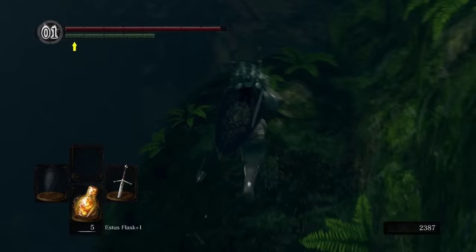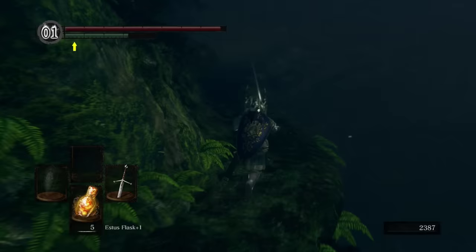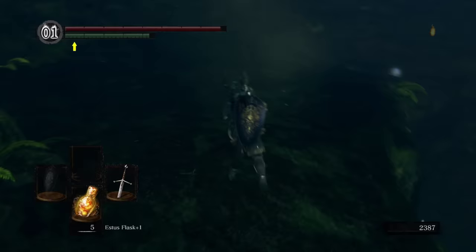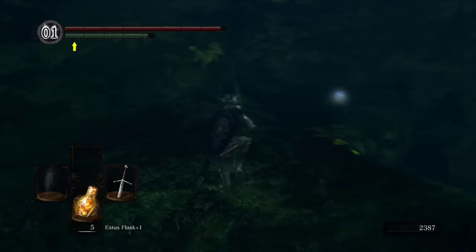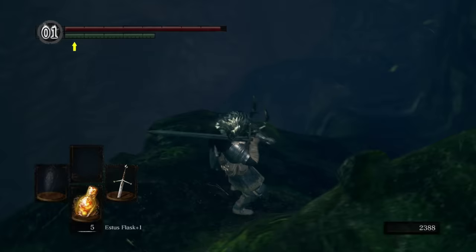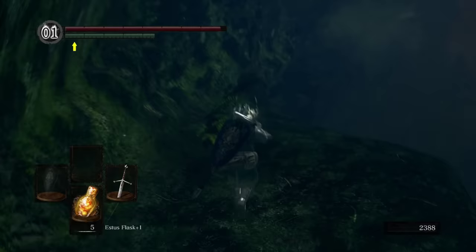First thing we're gonna do is head down this path, and there's gonna be a Crystal Lizard ahead of us. See the little bugger off in the distance right there? These guys will disappear if you give them too long, so make sure you boop them and get them down.